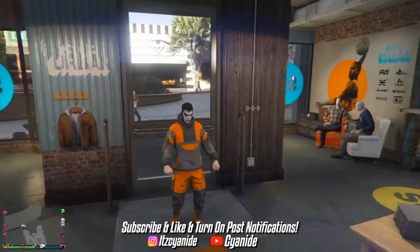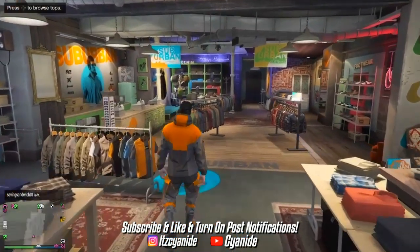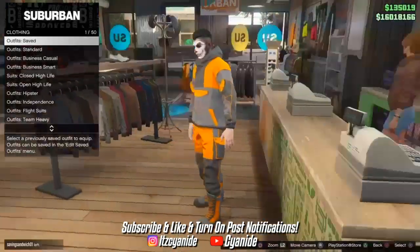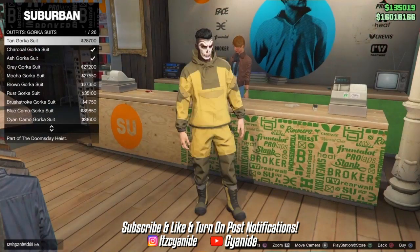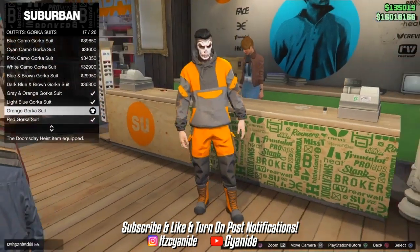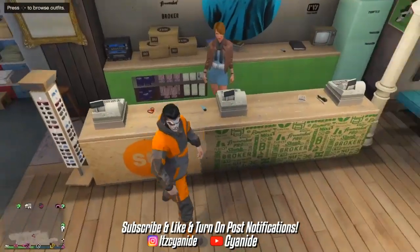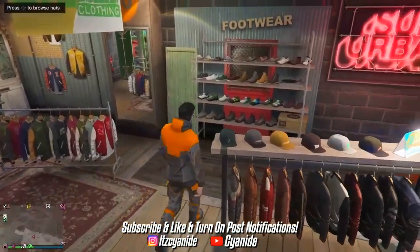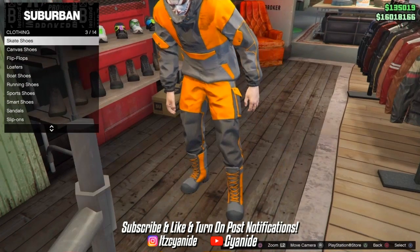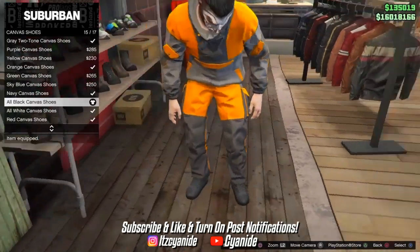The second outfit is the orange Gorka suit — one of the simplest outfits. Go to the front counter, scroll down to Gorka suits, and find number 17, the orange one — it's not that expensive. Then go to the shoe section and put on the all-black canvas shoes.